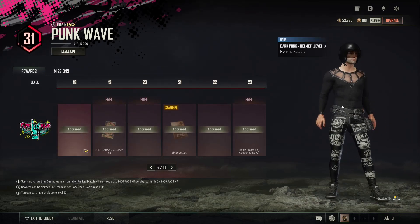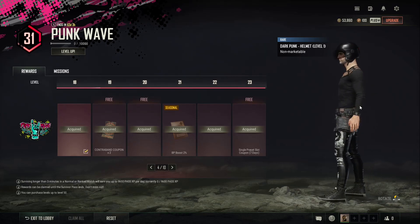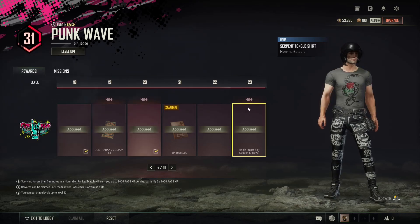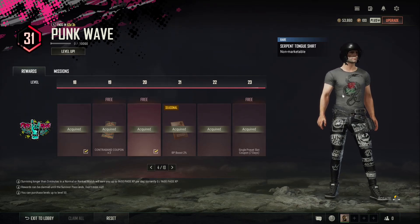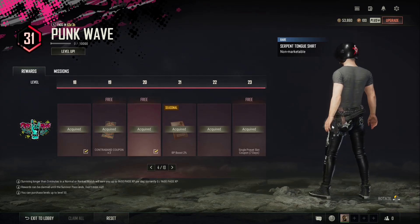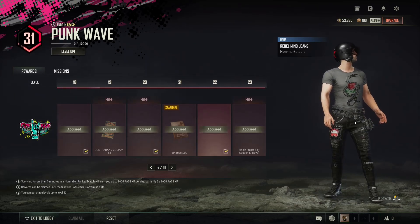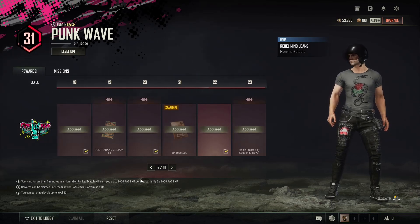Then we've got the Dark Punk helmet level 1, which is pretty much plain black but with that red star on the back. We've got the Serpent Tongue shirt - that's a pretty cool t-shirt, I think I'll probably find myself wearing that under coats and stuff like that. Then you've got the Rebel jeans which are also pretty cool.